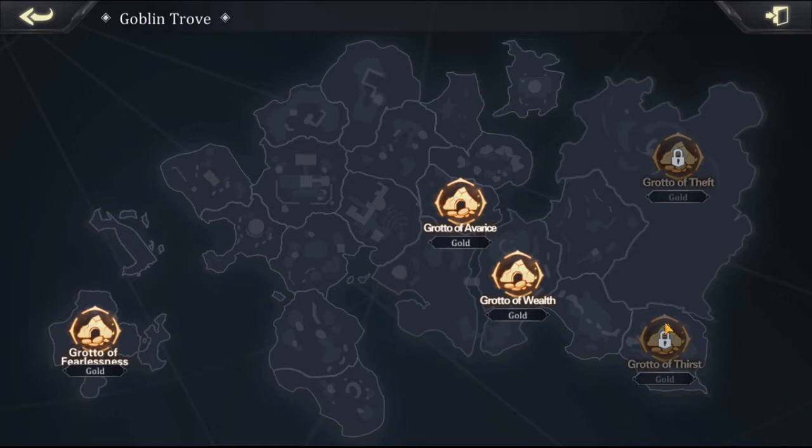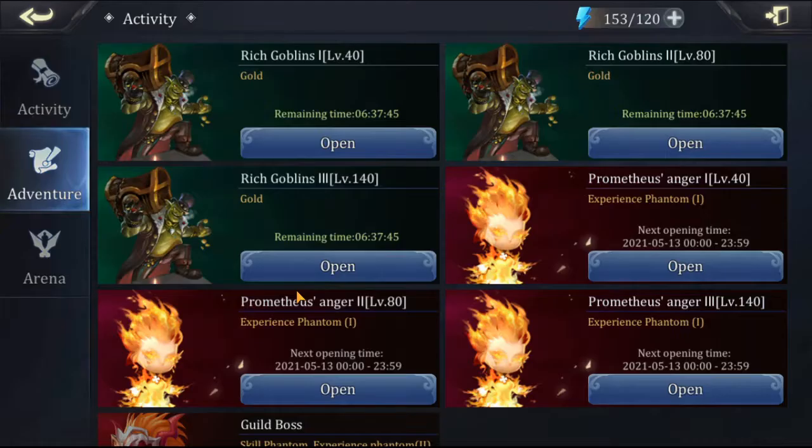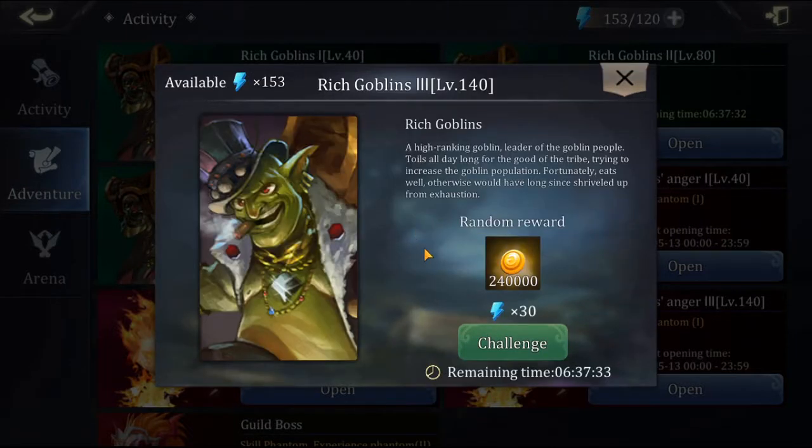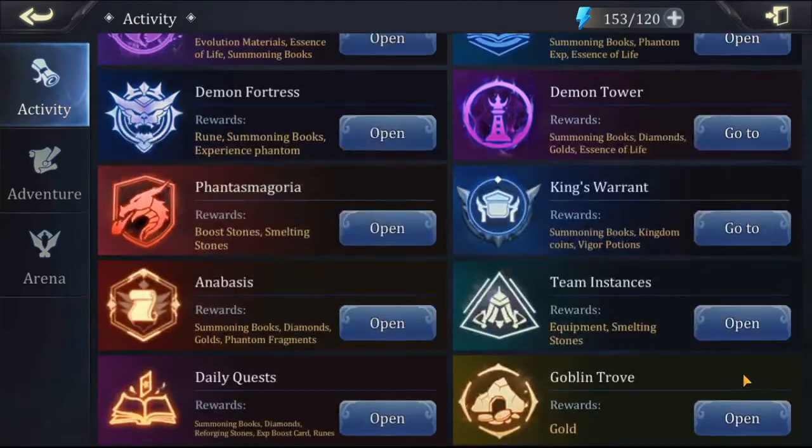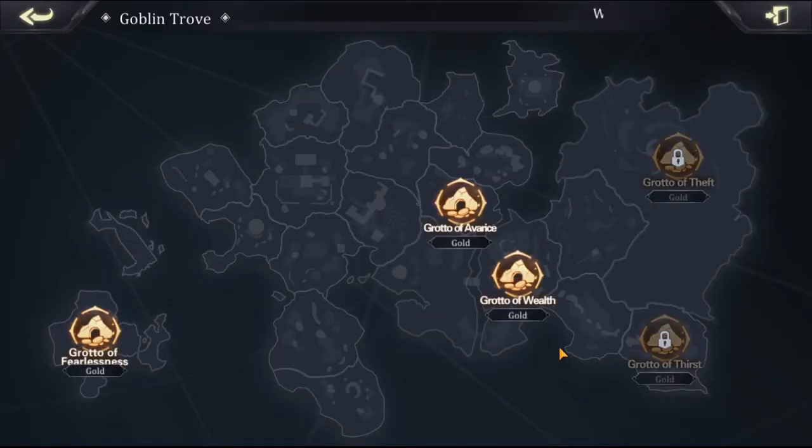Then you've got the Grotto of Theft and the Grotto of Thirst — the Grotto of Thirst unlocks at character level 140, and the Grotto of Theft is at 180. Each one gives you a little more gold. The obvious solution is if the Rich Goblin is available, that's the one you'll want to do because you can get up to 240,000 gold at level 140. It depends on what you're able to do and what level your champions or phantoms are.